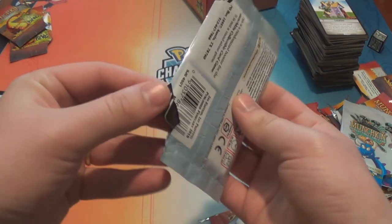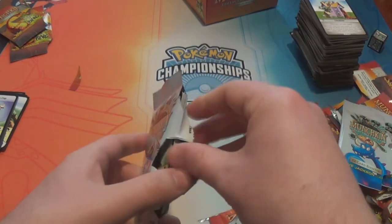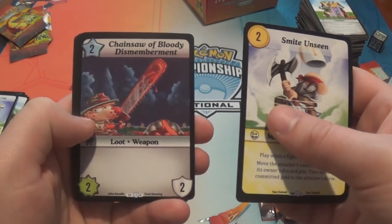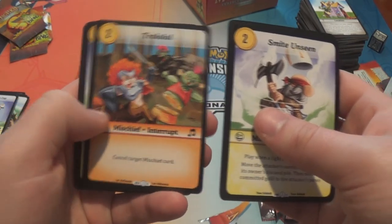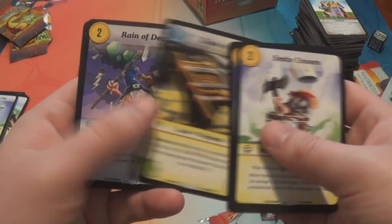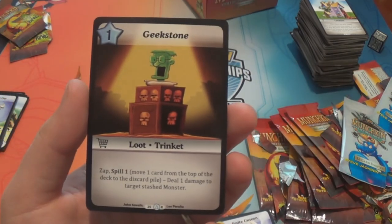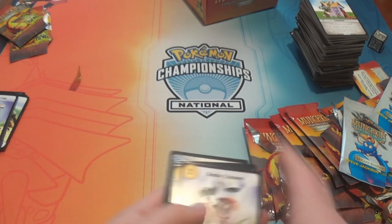All right, last pack for this video. Smite Unseen. Hairy Tick. Chainsaw of Bloody Dismemberment. Shrieking Fans. Ferocious Oxide Monster. Trollolol. Plea Bargain. Lame Goblin. Book of Axe. Reign of Death. The 1%. And the rare is Geek Stone — a one-star loot: zap, spill one, and deal one damage to target stashed monster.